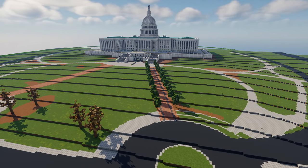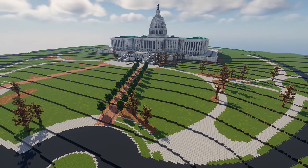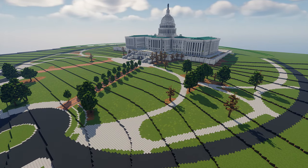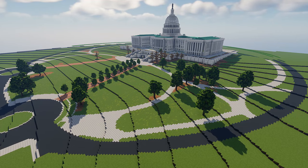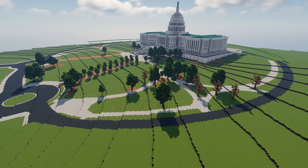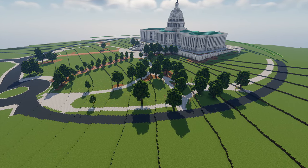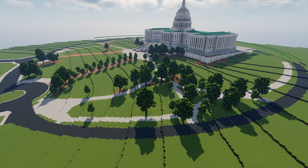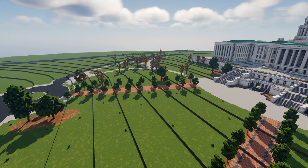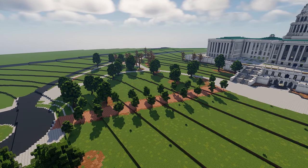Now we're adding all these nice little trees, foliage, grass, and bushes. You can see the beautiful Capitol building in the background — these trees just complement the building and make this place look 100 times better. I will say probably 80% of this build project was me adding leaves to trees, because there are trees everywhere. But it was worth it in the end. It really turns out really nice and pretty, and the cinematics would not be the same without all these awesome trees.